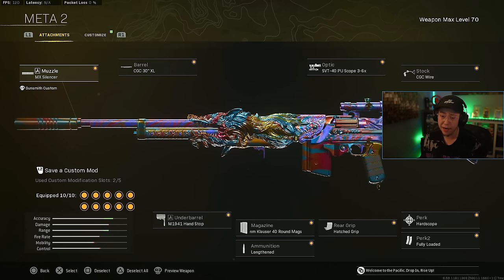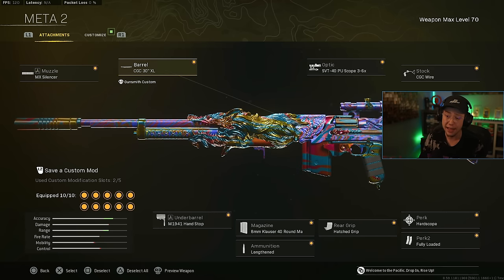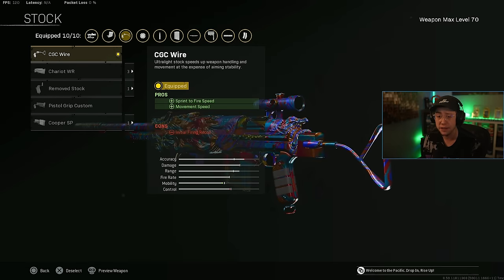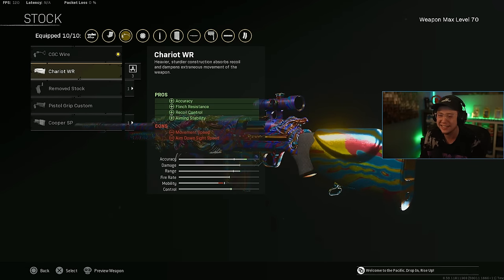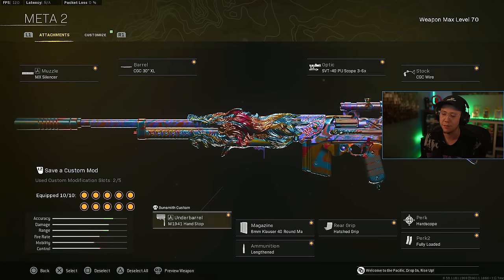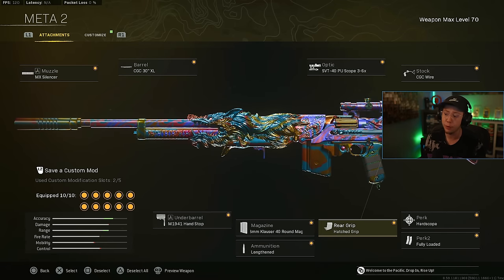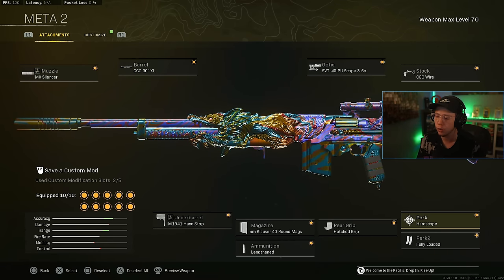On the Vargo, pretty standard setup honestly. MX silencer, largest barrel — the 30 inch in this case. 3 to 6 times, just because it's so low recoil — when you zoom in to 6 times you can still fry with basically no recoil, it's just so easy to stay on target. Wire stock for the better movement — again, the recoil is just too easy, you don't need an extra stock for that. Hand stop for slightly better control. The 40 round mags are a crucial part of the setup for the better control, movement speed, ADS, and fire rate. Lengthened, hatched, or polymer both could work well there. Hard scope for better control, and fully loaded.